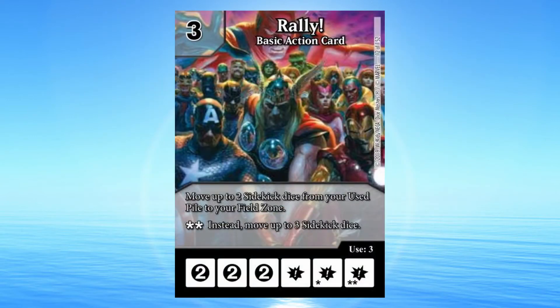Rally: 3 cost basic action card. Move up to 2 sidekick dice from your used pile to your field zone. Double Burst: Instead, move up to 3 sidekick dice.